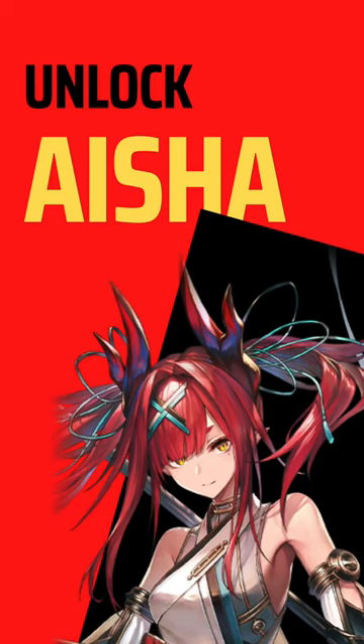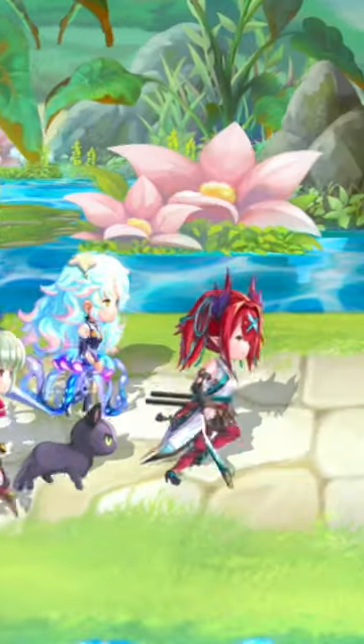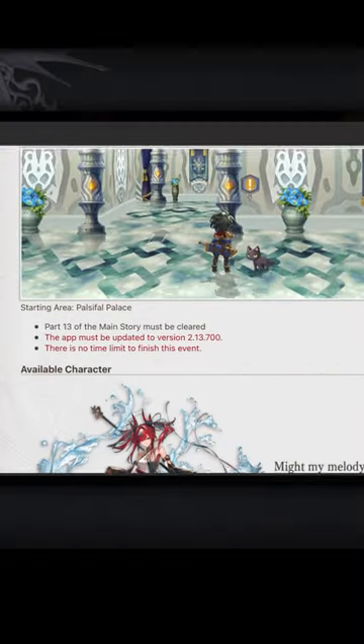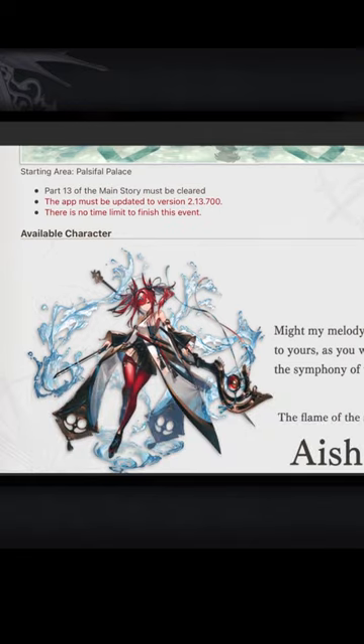Don't know how to unlock Another Eden's free water and fire unit, Aisha? I got you. To unlock Aisha, you need to make sure you've updated to the latest version of the game and have finished part 13 of the main story.